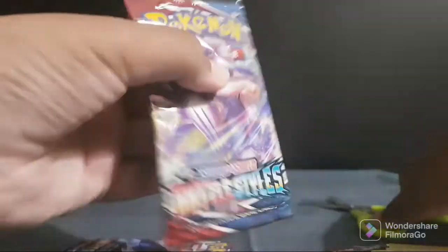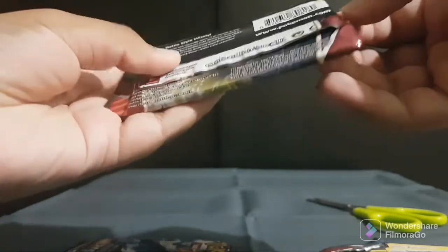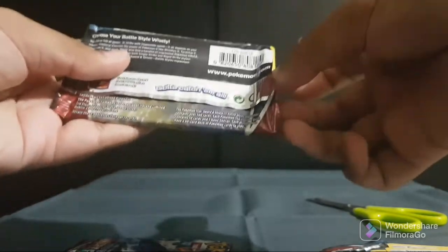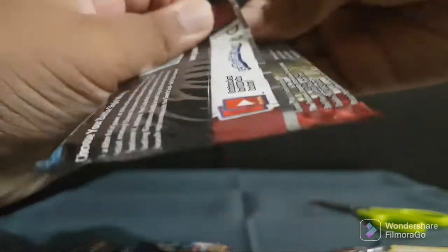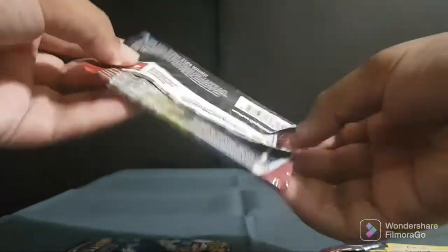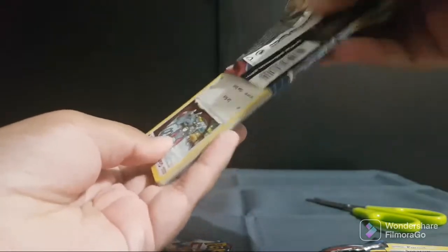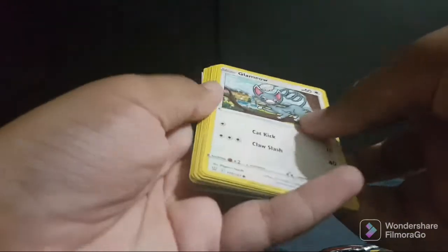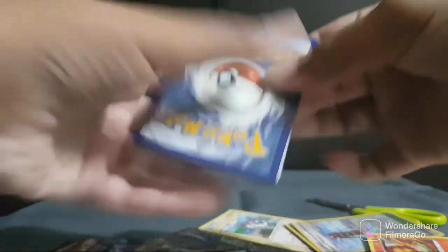We're going to do the last pack. Let's see what we get. It's quite hard to get out. Here's the code card. Let me show you the other code card we got — I forgot to show you it. We got this.